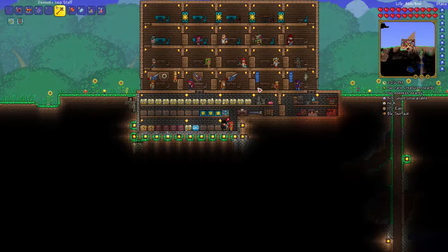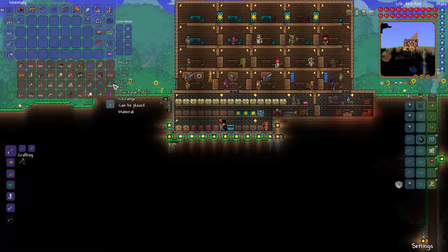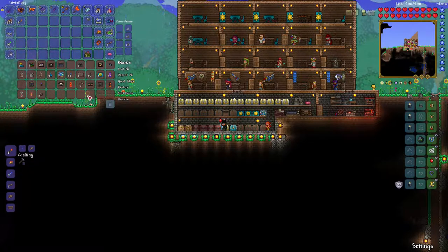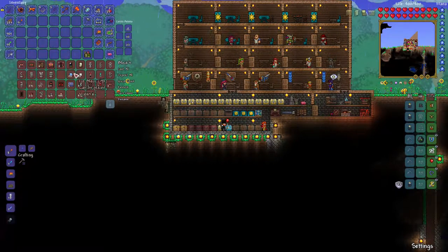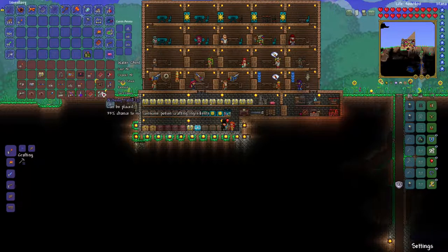I need to summon my minions. Do I have a bewitching table? Yes — I got it from the dungeon. I need my buff potions. I'm looking for the bewitching table — it's around here somewhere. It might be in that chest I didn't sort. There's the alchemy table — I don't need that, but I do need the bewitching table so I can have two imps at the same time.